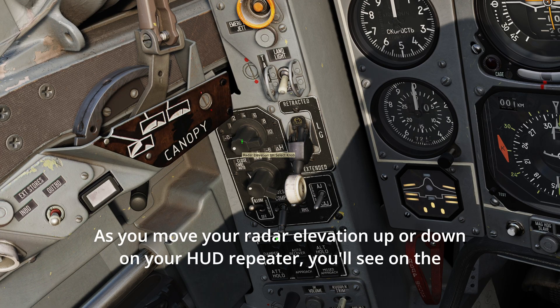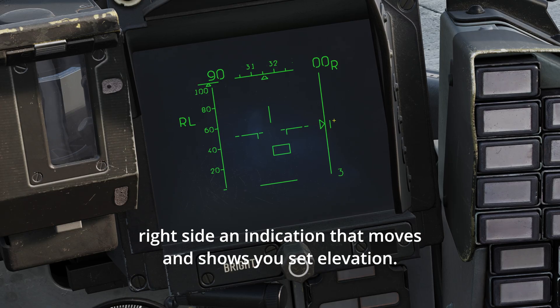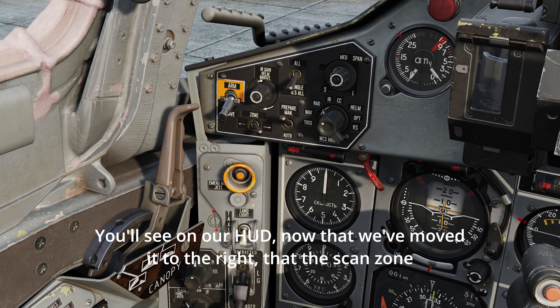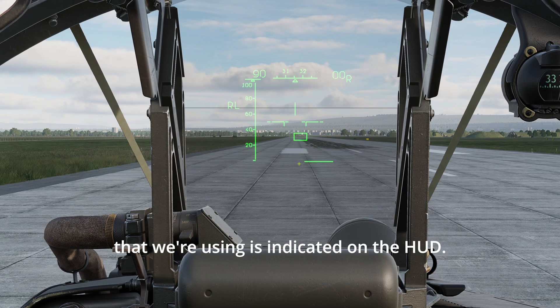As you move your radar elevation up or down, on your HUD repeater you'll see an indication on the right side that moves and shows you the set elevation. You can move the scan of your IRST or radar left or right with the zone switch — left, center, and right. You'll see on the HUD that the scan zone being used is indicated there.